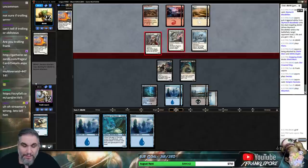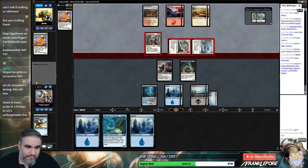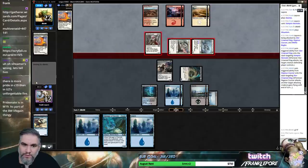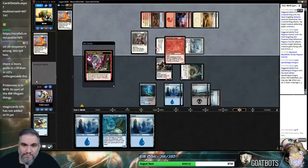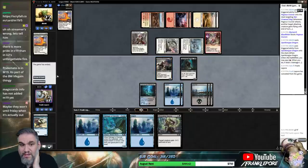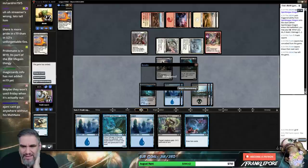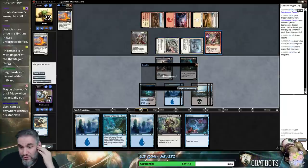That doesn't even seem real — that's a ridiculous amount of planeswalkers in standard. That was pretty good, that was a pretty okay turn. Oh, that's a great draw, 1-3. Top them both — one, two, three, four. Bone Dragon. Can we win this turn? No, I don't think so. Five, six, seven, eight, nine — actually maybe we could have if we gave this guy and blocked one, two, three, four, use the four to pump. But I think we just wait a turn.